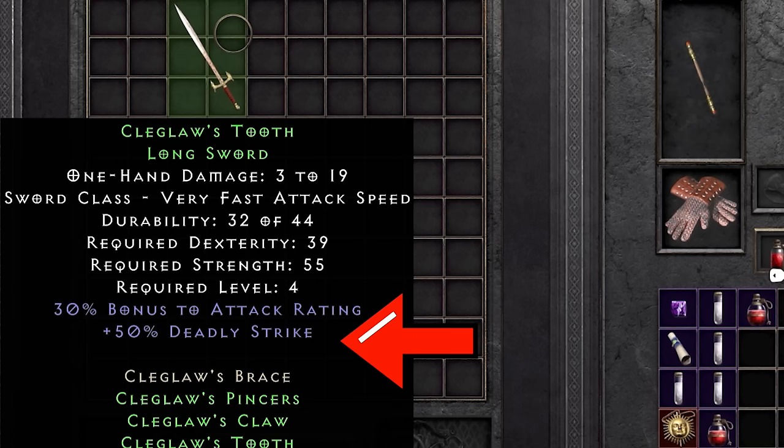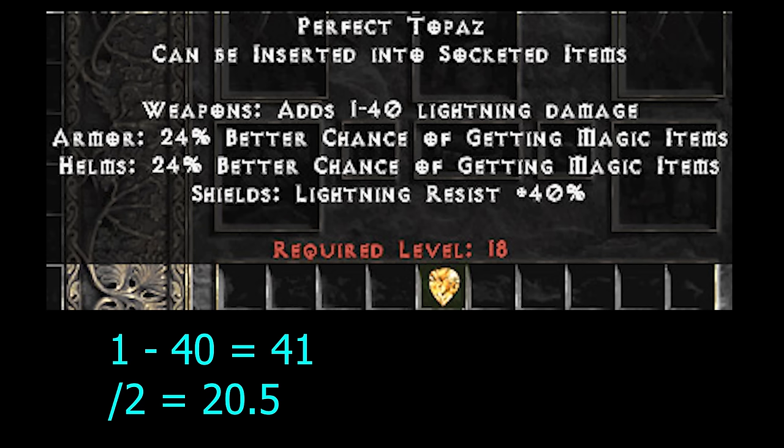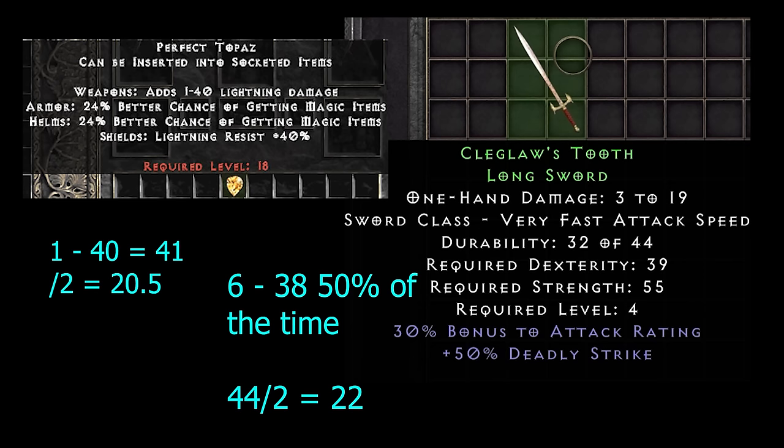But luckily it has deadly strike — 50% of it. That means it will do double the damage 50% of the time, so 6 to 38 half the time, netting 44 in total. A perfect topaz deals 1 to 40 lightning damage — combining those gets 41. So 44 divided by 2 is 22 average damage for the Claygloss sword half the time, versus 20.5 average for a perfect topaz. Half the time it barely outdamages a perfect topaz. That seems low.